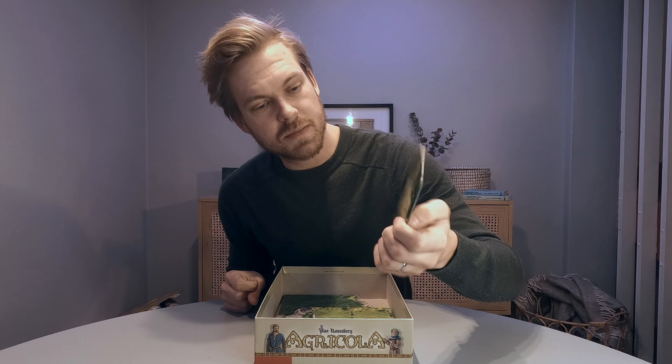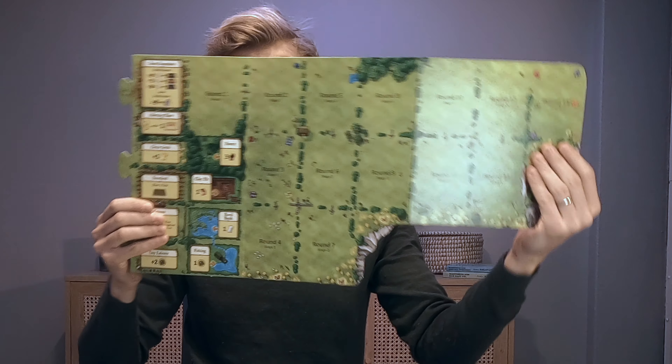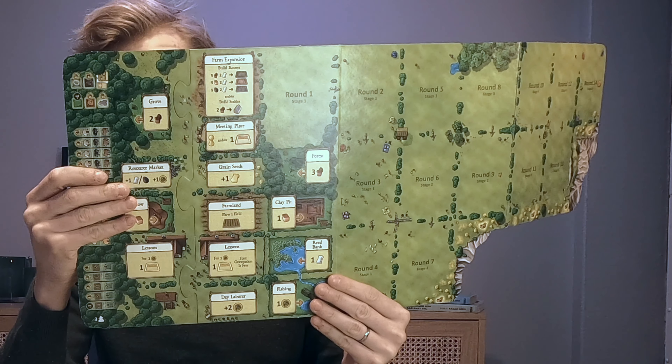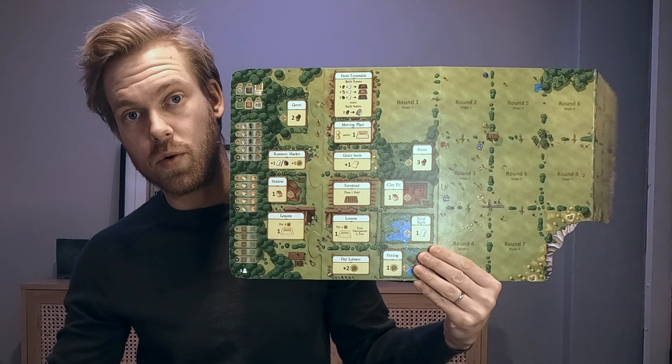A side job tile — I don't know when to use that. And the game board. Here you can see it's like a puzzle, so you take the other parts to modify the board.